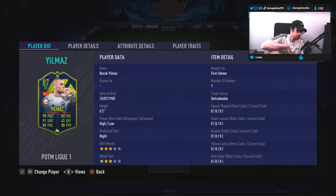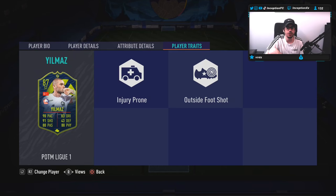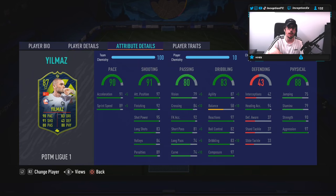We're taking a look at a card that is 6'2", high-low work rates, right-footed, 3-star skills, 3-star weak foot. Player traits in-game: we are working with the outside foot shot trait, as well as the injury-prone trait. Injury-prone is an absolutely incredible trait that should belong in this game forever.